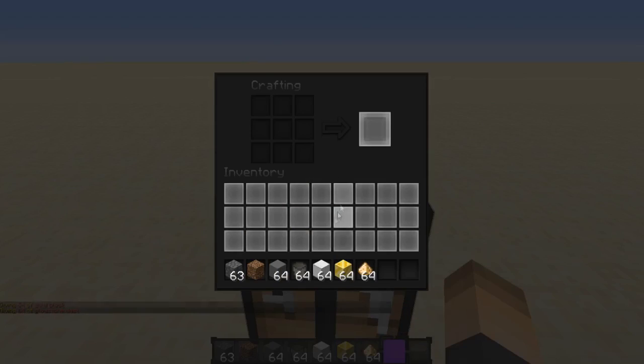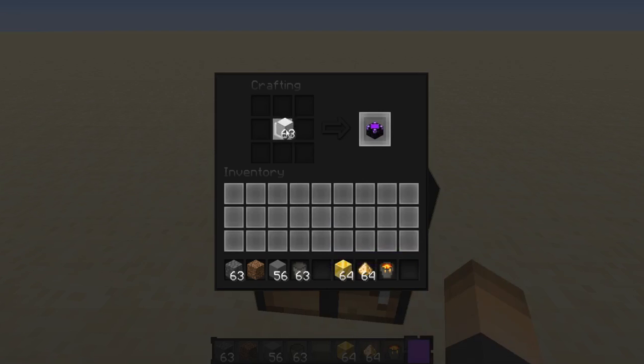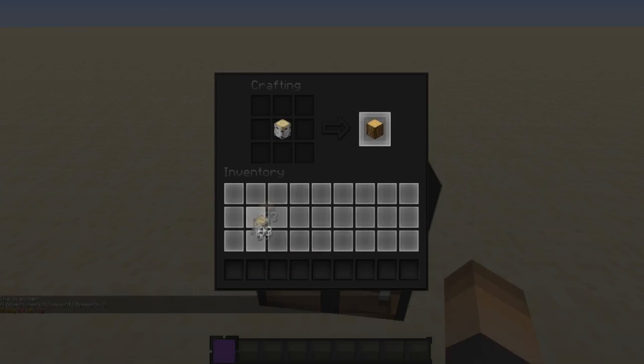Next up, we have stone placed all around with an empty bucket in the center, and that will give you a lava bucket. Then we have an iron block that can turn into an enchantment table. A gold block can turn into a jukebox, which is pretty cool and makes it useful. And glowstone dust can turn into nether cords.